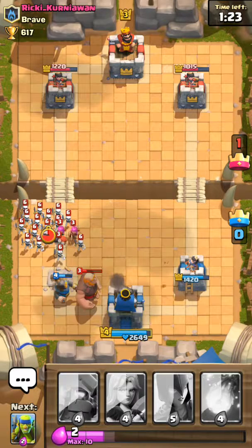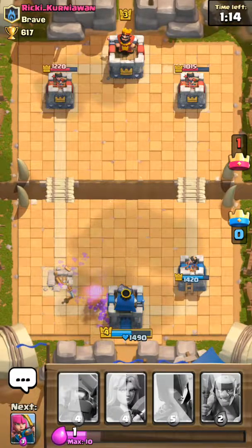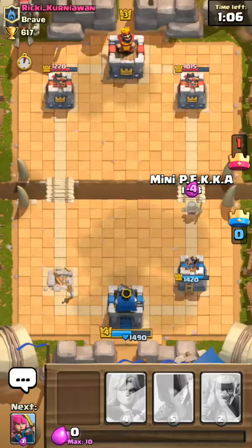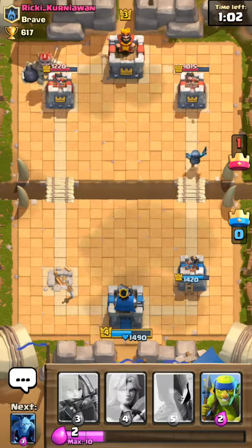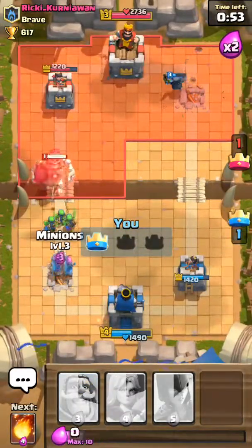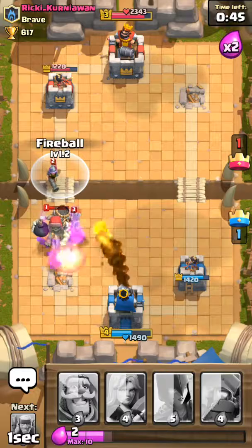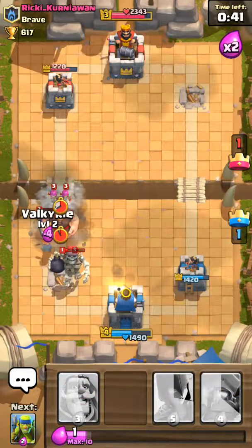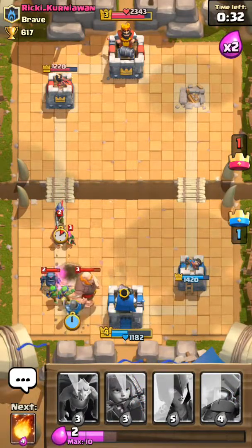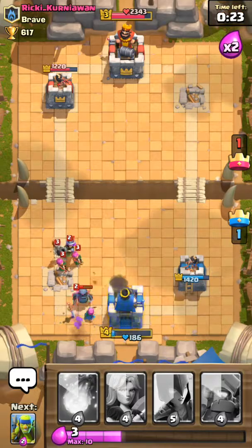This game is all about making your moves when it counts most. I haven't been doing that — I'm pretty new to the game. Fireball would be perfect for that Skeleton Army, and that should use up all his mana. Send my PEKKA in — perfect timing, right when he sends his Skeleton Knight out. This shouldn't be too hard to stop.